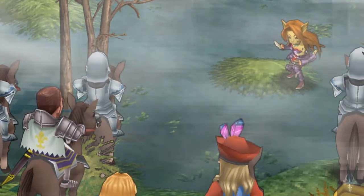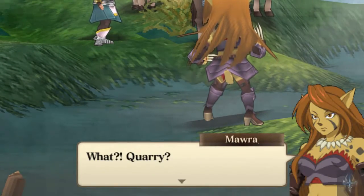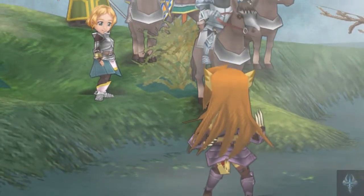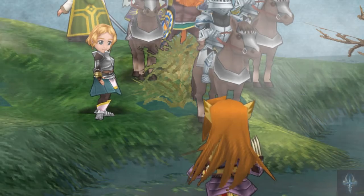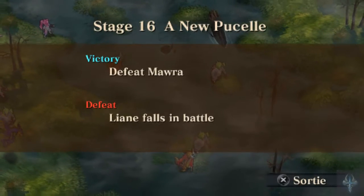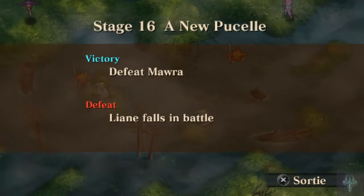And we're going to have her step forward. 'What? Quarry? You thought you could kill me? No.' 'How can you be alive? I watched you tumble down the mountain myself.' Stage 16. A new puzzle. Victory: Defeat Mara. Defeat: Leanne falls in battle.